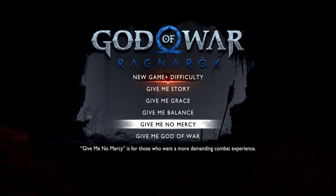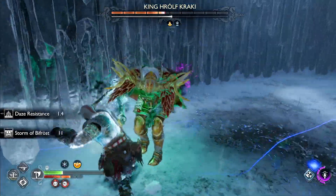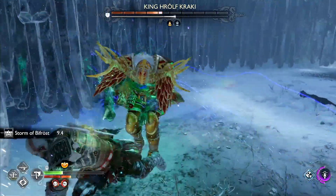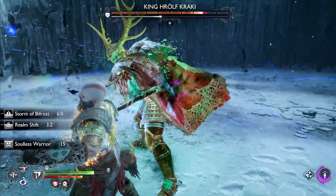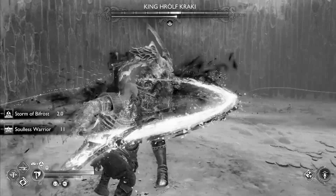If you choose to play on Give Me No Mercy or Give Me God of War difficulties, all bosses and mini-bosses will have runic armor. Enemies can also transform in combat and gain an increase in power level. There's also a new black and white mode, which can be used in standard New Game saves or New Game Plus.